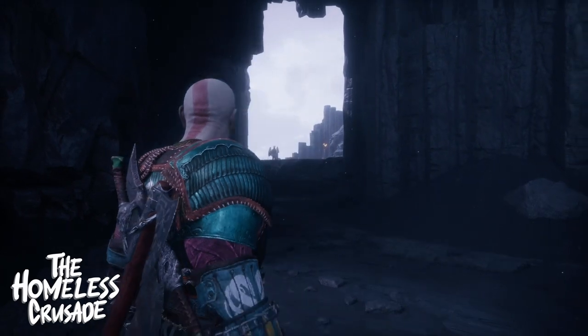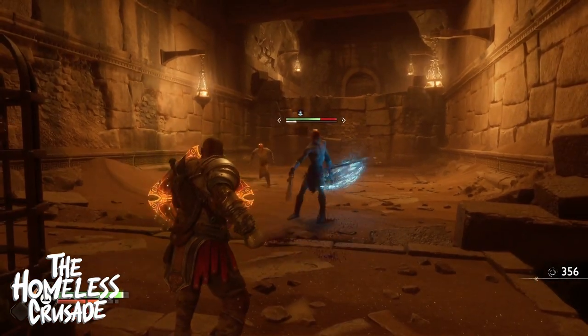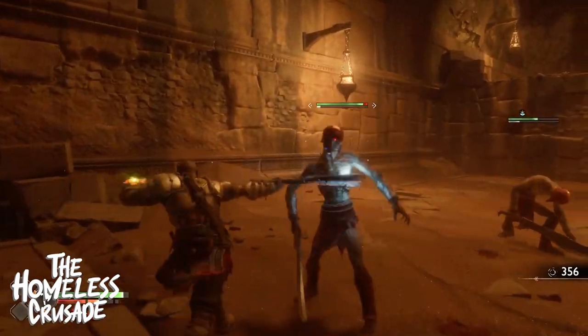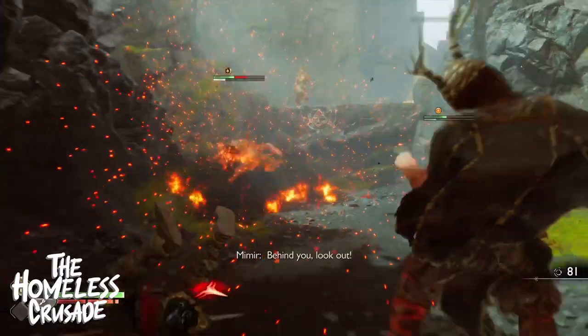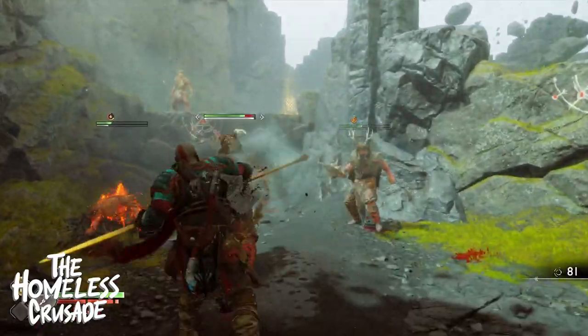You still have all the weapons you had from when you played the game before — you still have the axe for chopping enemies and freezing them, you still have the blades which set people on fire and launch enemies into the air, and you still have the spear. But fun fact: when you play the game all your items get reset. You still have all your weapons, but everything goes back to level one and you have to upgrade your stats, weapon abilities, runic abilities, light and heavy — all from the start.